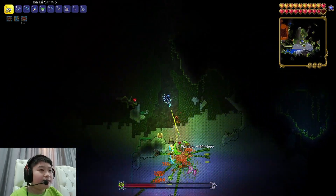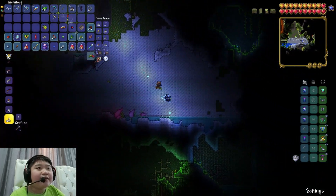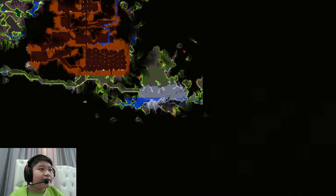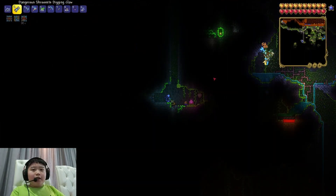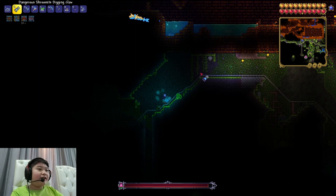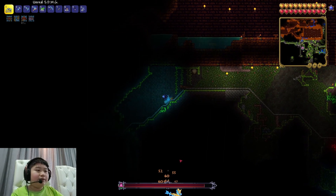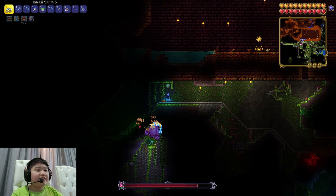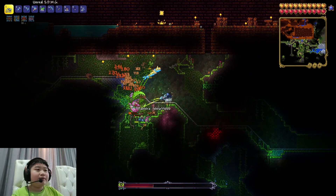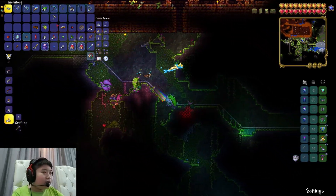There's the plant! Kill it. Got a Pygmy Staff — really? I don't want this. We got a Life Root though, that's nice. Keeping searching for Plantera bulbs. Found another one — time to awaken it and kill it on a minecart. There's a life crystal too which we don't need. The dragon is eating it.